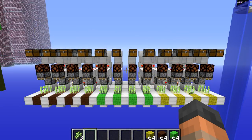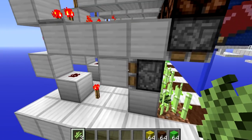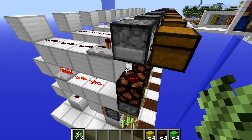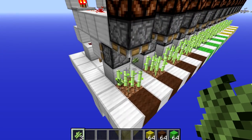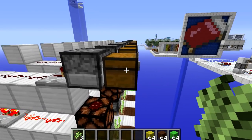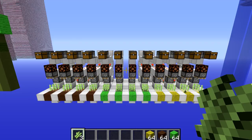For our second test we are going to bring the scale right down and see if there is any difference in what grows first. In the previous test the sugarcane had 15 minutes to grow up to 3 high, at which point it wouldn't be able to grow any more. In this test the sugarcane will only be able to grow 2 high, at which point it is automatically harvested and counted by this machine. There is a bud switch which means when the sugarcane grows it will activate, send a signal up to this piston which harvests the sugarcane, turn on this lamp, and take an item from this dropper and put it into the chest in front of it. It is self-resetting and will work every time. When the test is finished we can count all of the items in the chest and know how many times the sugarcane has grown.